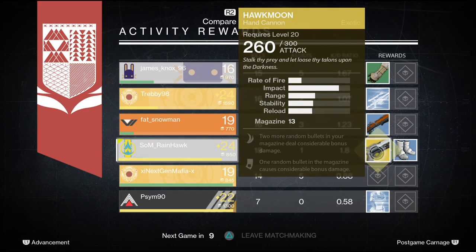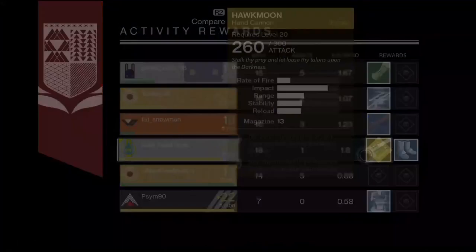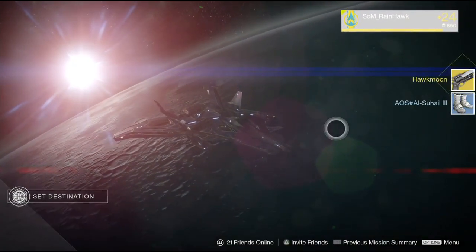Jumping straight into this video, I've unlocked my first ever exotic weapon, the Hawkmoon. This happened randomly after I finished a Crucible control match. I haven't really played the campaign as much — I've mainly been doing PvP, so pretty much all my gear is from there.